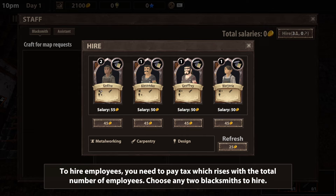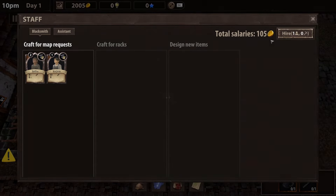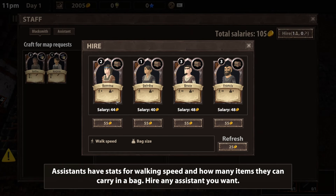Now we've got to go to this little icon right here — it wants us to get two blacksmiths. So they have their skills and whatnot. Looks like this one's got some creativity and blacksmithing, no other goodies though, so that's okay. We're going to go ahead and get you — major.